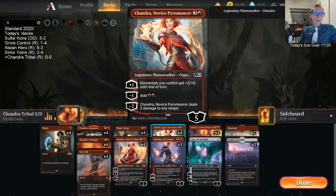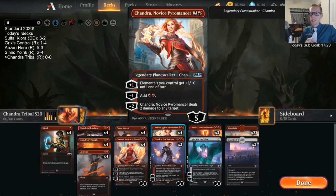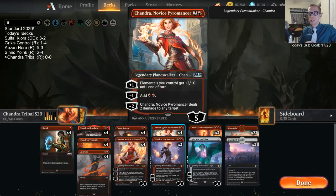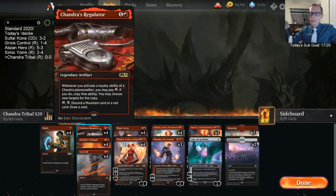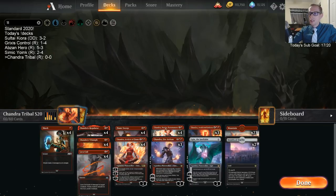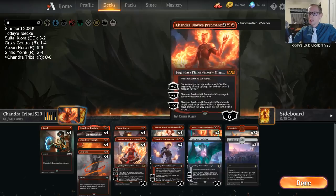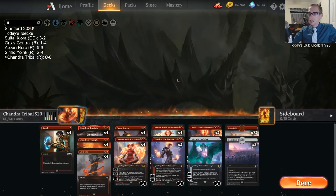It's not even about the plus — it's about the two minus abilities, especially that first minus ability adding extra mana. It's what allows us to play multiple spells a turn, ramps us into our six-mana planeswalkers, and gives us enough mana to have Regulator activations plus do other things. It's very powerful. This deck is a lot of fun to play — let's give it a try.